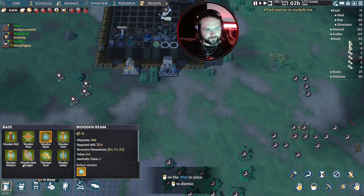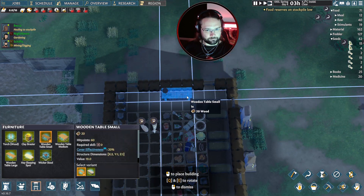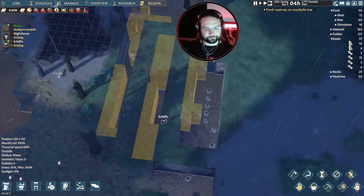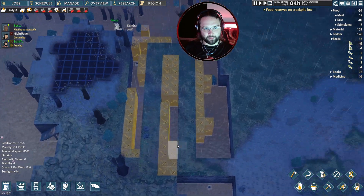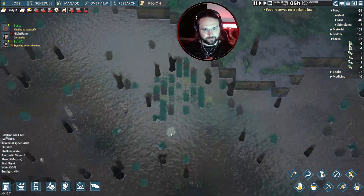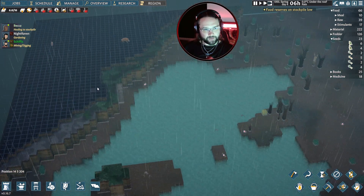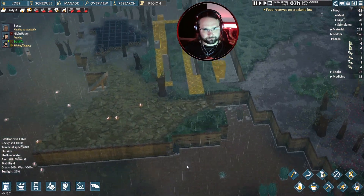We've got wooden beams so we can make bigger buildings. A wooden table — we kind of want one of those for people to eat at. These are three wide; I was hoping they were going to be two wide. No clay, no limestone. But we're digging — oh, this is all dirt. If we want clay, it's all clay over here, and at some point we'll need to dig all this up. It did tell me there wasn't going to be much in the way of mineable resources, so we knew that was coming. Oh, there's boars over there. I don't think they're new.